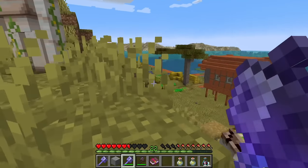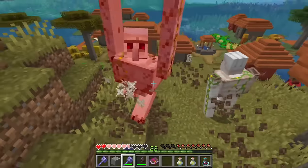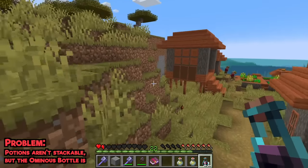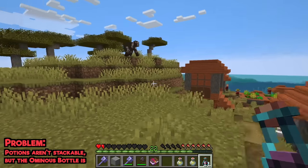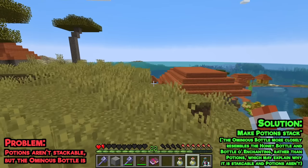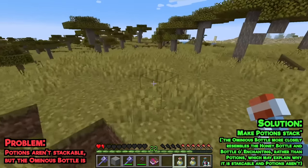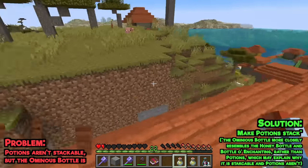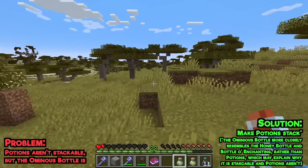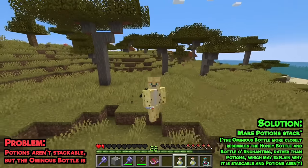The last combat thing I'd like to say about 1.21 is about the ominous bottle — it's a stackable potion with a little cork you can drink multiple times from one slot. So why is it that when I have a regular potion of leaping I can't combine them into one slot? Why can this stack but regular potions can't? There was a combat update years ago that Mojang seems to be choosing not to acknowledge — if you're not going to implement all of it, why not take the very best parts, like stackable potions, and implement those?